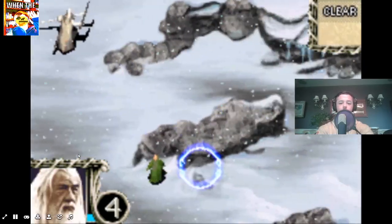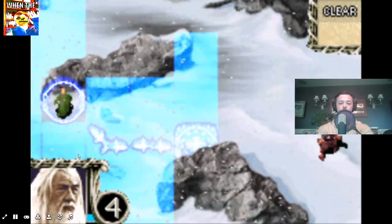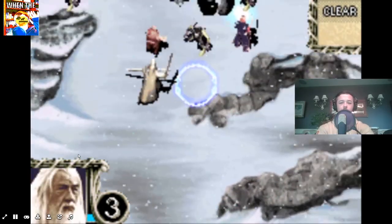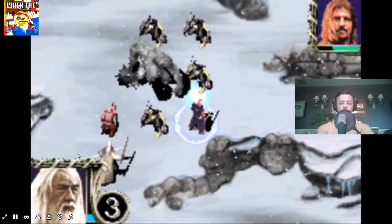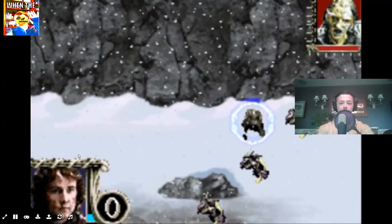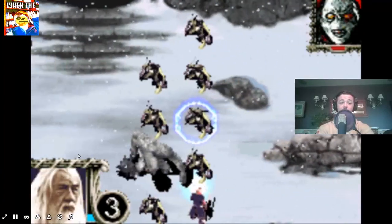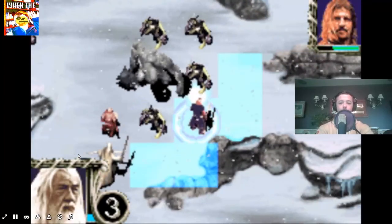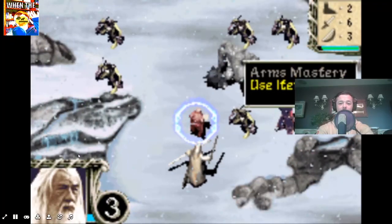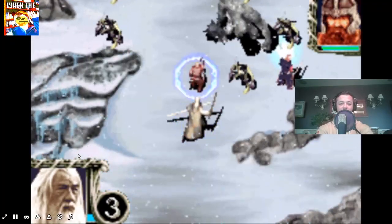No move on that side? The reason we need Pippin over here — that is Pippin, right? Yeah, it's Pippin — is because we need Gorbag to die. Because he's an evil hero, and evil heroes aren't that good. But they're definitely better than just nothing.